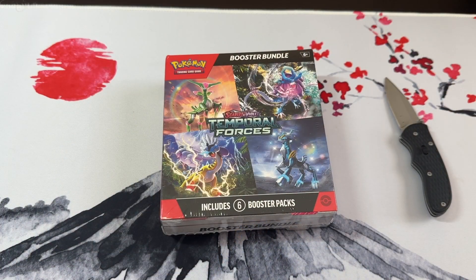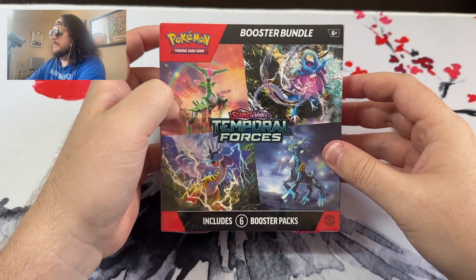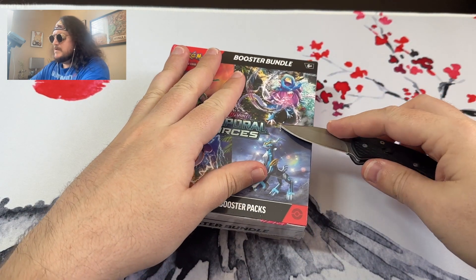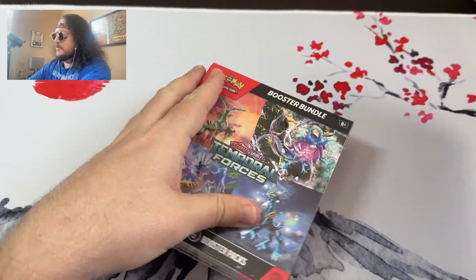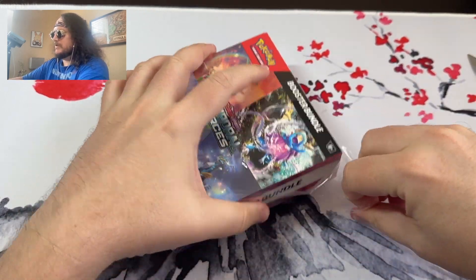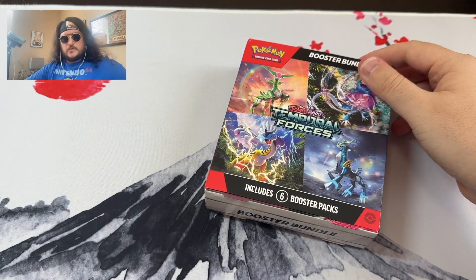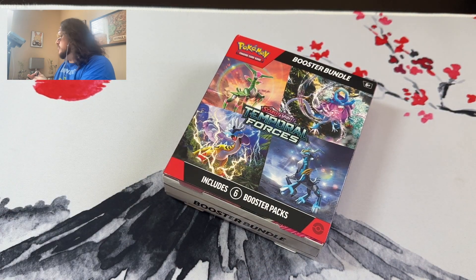Next up, going to open a little booster bundle box — six packs — and see what I can get. Hopefully something a little better than the Double Rare EX cards. The box has a different new design; they really changed it up so the boxes stand out a little more. I'm holding out for the Metagross card or the Gastly, but I'm not really expecting anything crazy.